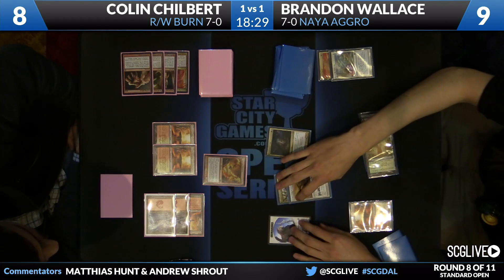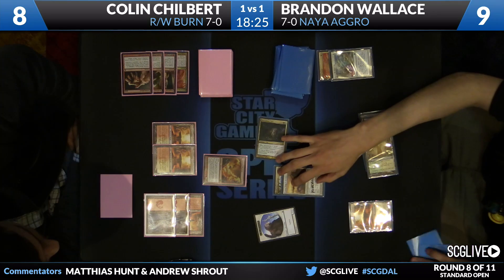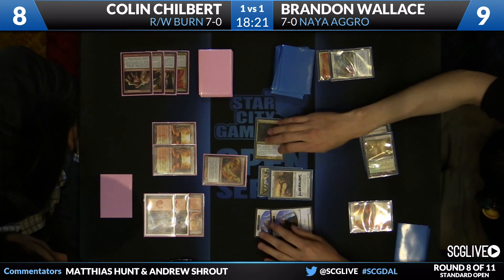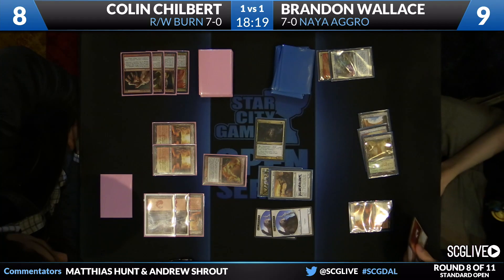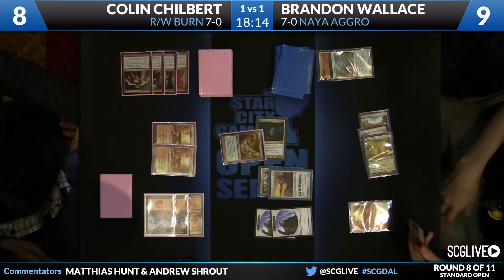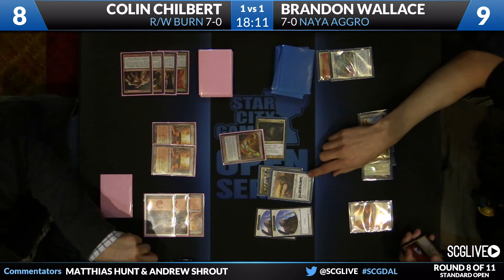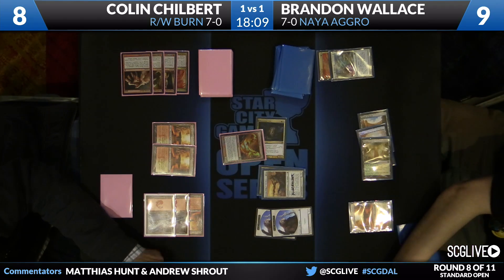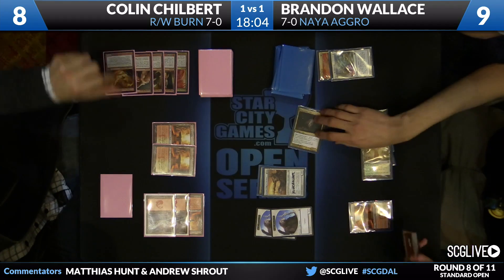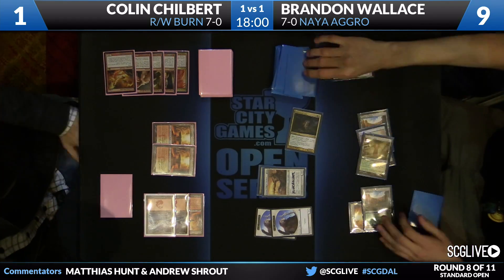Brandon has basically made the commitment by playing the Unflinching Courage, so not much left for him to do but shove. And it looks like that's what he is going to do — everybody attacks. Another cat joins the party. That is five trample damage from Bramaz, two from the cat tokens, three from Fleece Mane. Colin makes the correct block, so it's going to be five, six, seven. Show me Skullcrack — it's got to be Skullcrack. They go to the life pad — it is not a Skullcrack. That won't do. There may be some combination of cards I'm overlooking, but I think that Skullcrack was his only out.